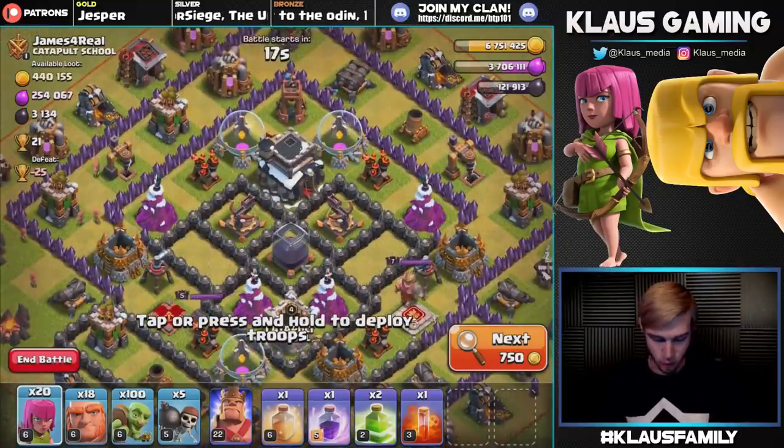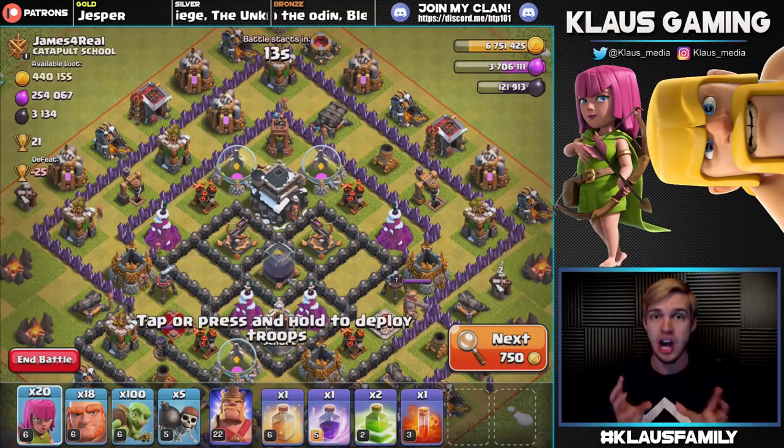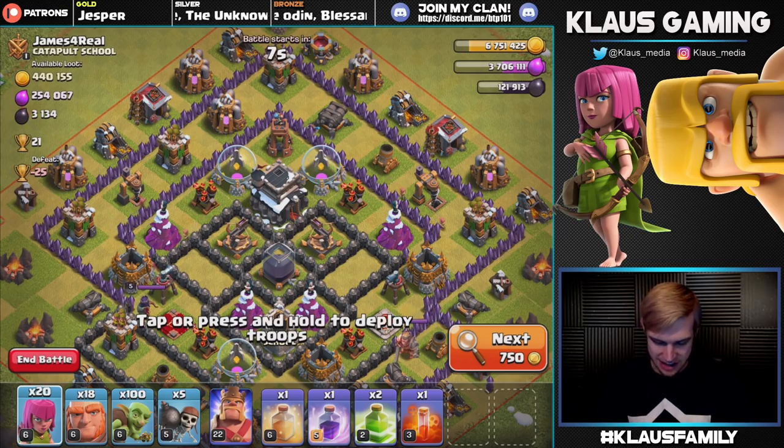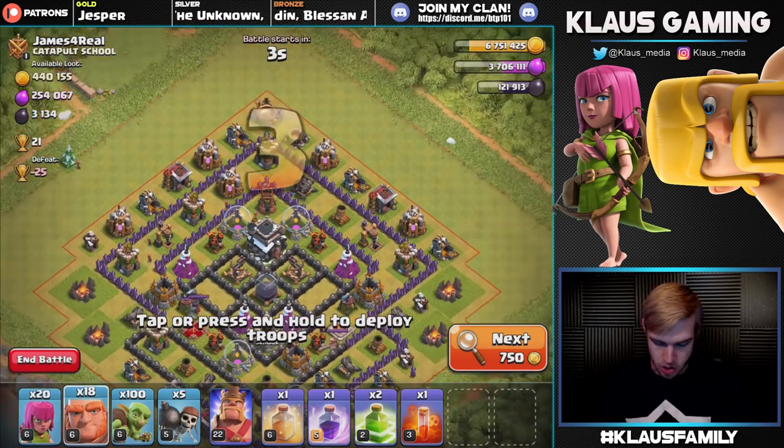It's a good example because there is actually a pretty decent path for the Goblins to take to get in and grab that Dark Elixir. The problem though is the fact that there is a lot of stuff around it. But I'm gonna try anyway — we're gonna just go YOLO into this.